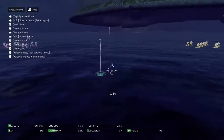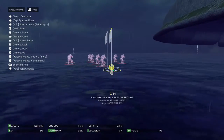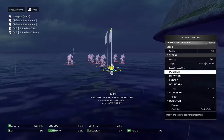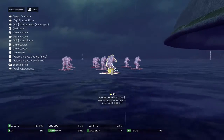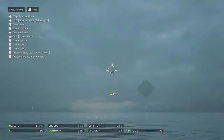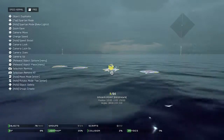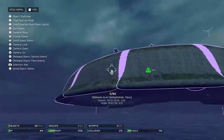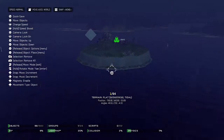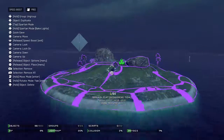We might make this a stronghold, capture the flag map, and we're going to have to replace the spawn points and everything. Let's just select all and delete it. There we go — we got the island here.